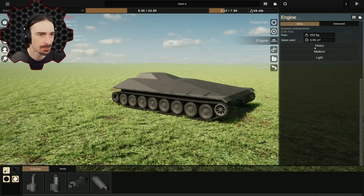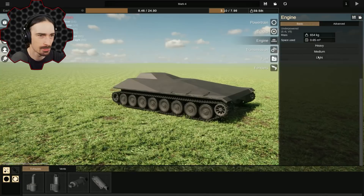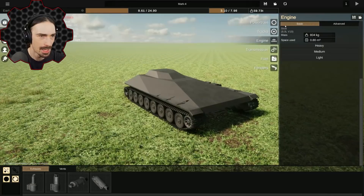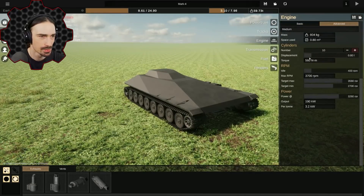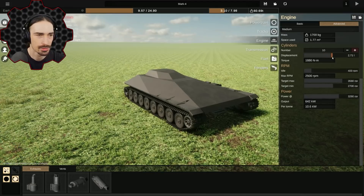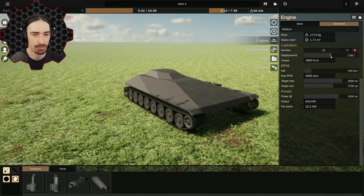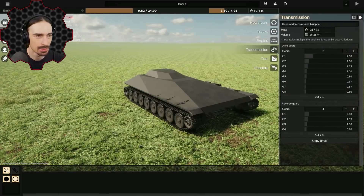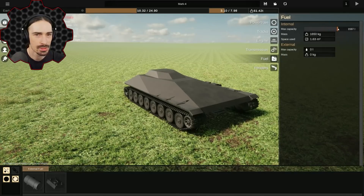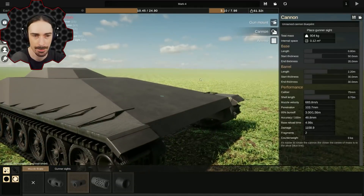Let's go to basic. Severely underpowered — let's increase the power of the engine. I increased the number of cylinders, displacement — I don't even know what this really means, I'm not an engine expert. Okay, am I gonna break this somehow? There's a lot of complexity here that I feel like I shouldn't mess with. Fuel increases weight and space, but let's just go ahead and increase our fuel. Let's head into firepower.